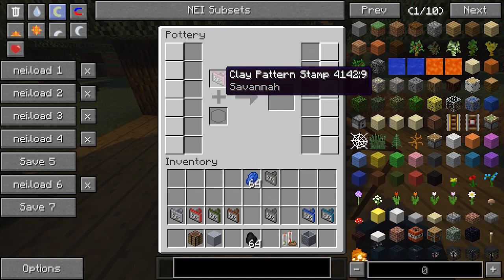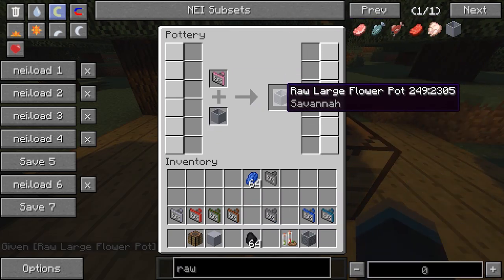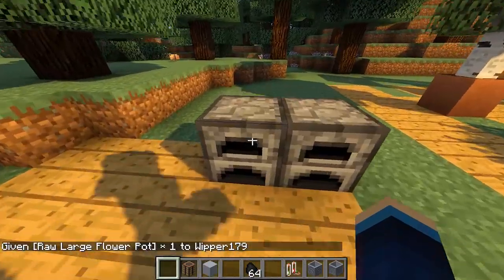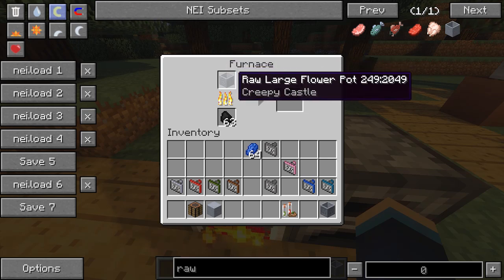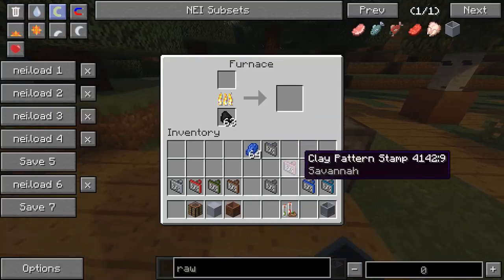I'll do another one — there's a pink stamp with 'Savannah' on it. I'll place another clay pot in and it adds a design to the flower pot. Now we've got two different designs. The next stage is to go to a furnace, put it in with some coal, and it cooks into a hardened clay version of the large flower pot with the design baked in. That makes a lot of sense since it hardens the clay and makes it less susceptible to the elements.